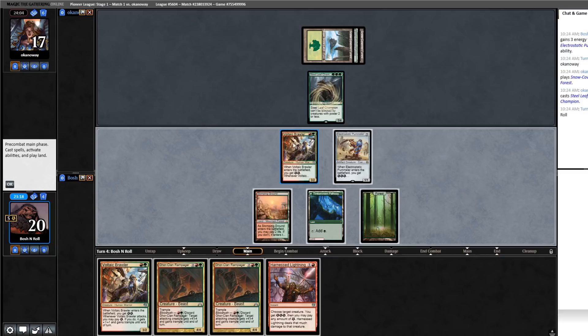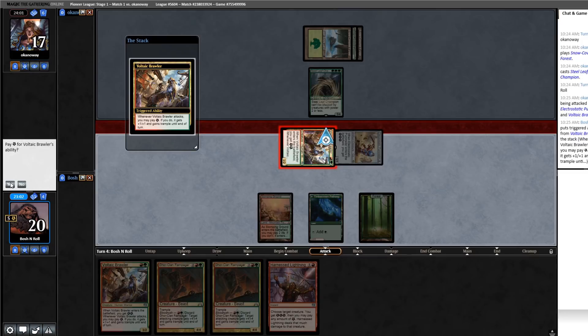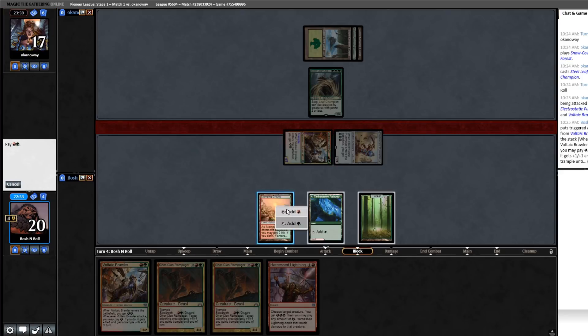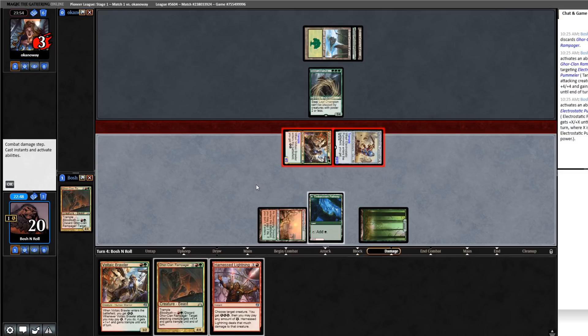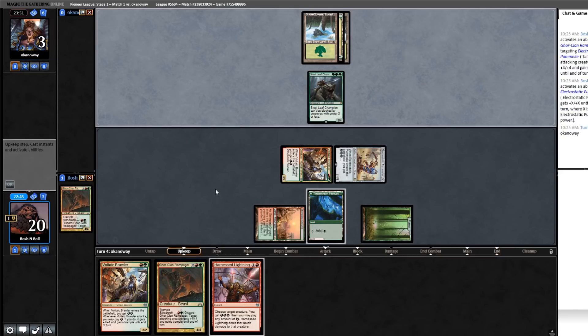I have a 10-power Pummeler anyway. I can Rampage, pay three, and get in. I'll get in with both and pump the Brawler this time. The great thing is they have to block Pummeler or they just lose. They go to three. I have two lethal threats, plus a way to grant Trample and a removal spell.